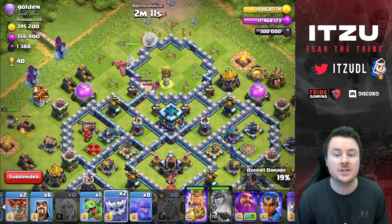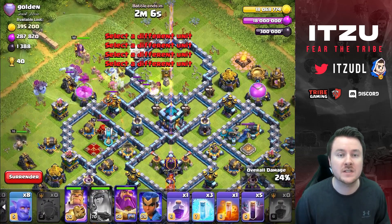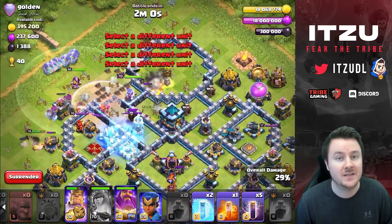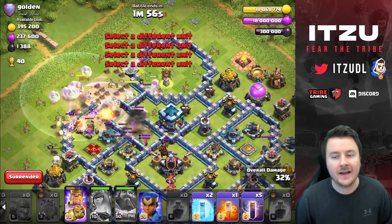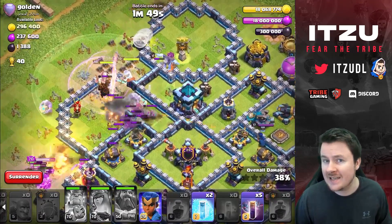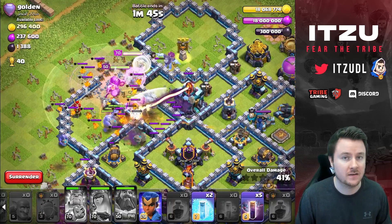The queen is coming back to the left now. I have to invest the queen ability to keep her alive — it's a bit sad but necessary. I cannot invest a freeze spell here because there are so many splash damage buildings on the back end. I had to save as many freezes as possible. I had to freeze the scattershot to get my wall breakers in, which isn't ideal but necessary. We have two more freezes left.